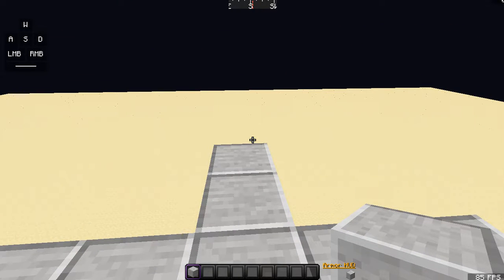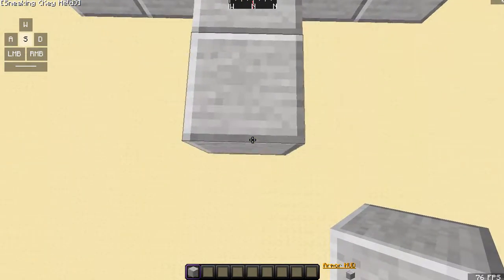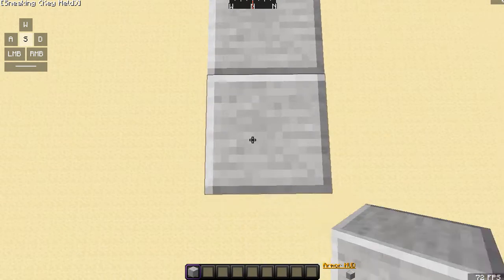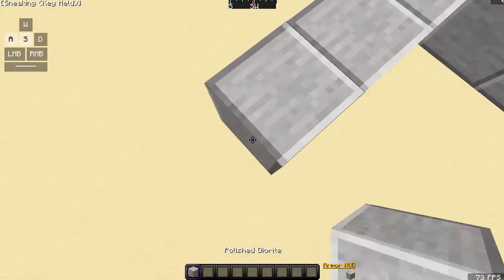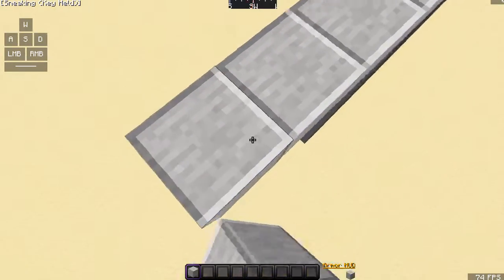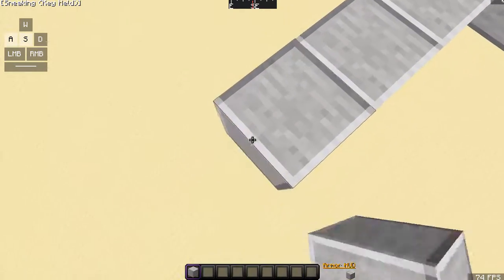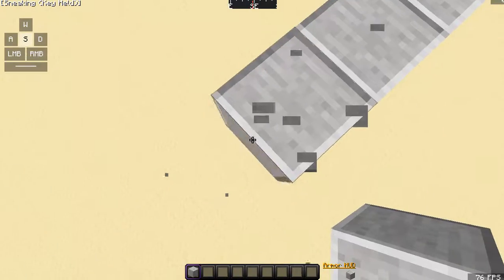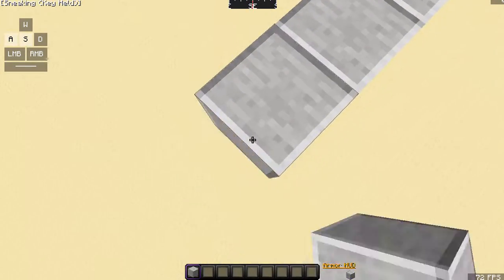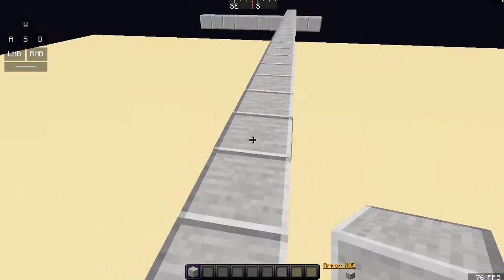So here's my keystrokes on the top left corner, so you can see what buttons I'm pressing. Are you building like this? Look how slow this is. Or are you building like this, sideways? It's pretty fast, but look how fast this is. I'll show you after. I'm not perfect at it. Look how fast that is.